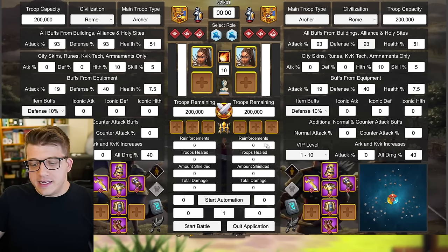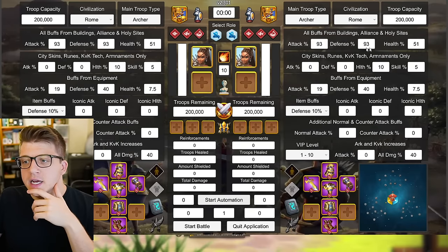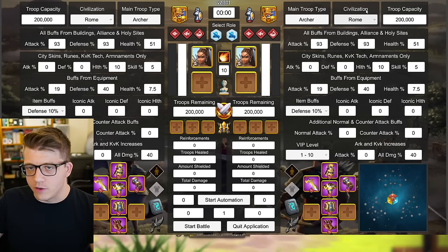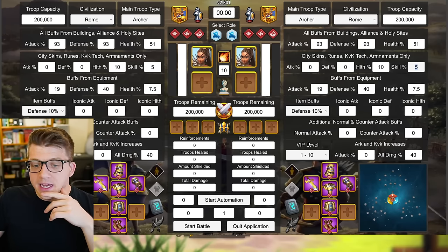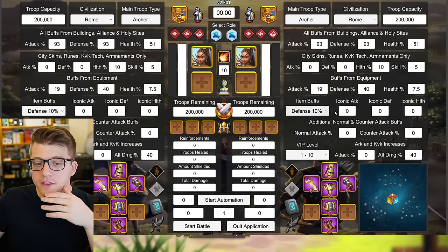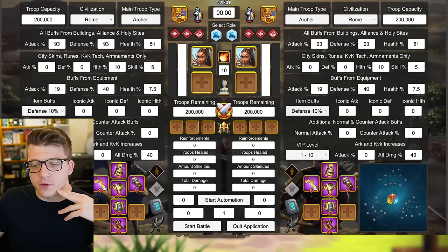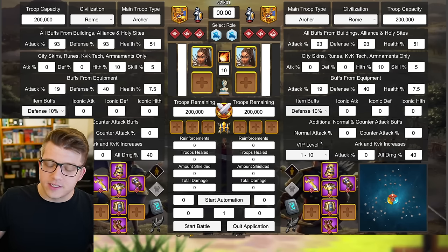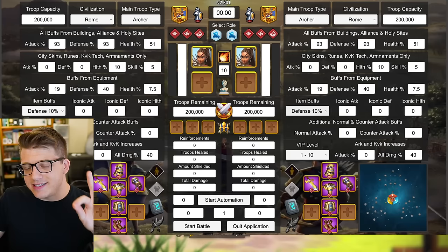I moved forward and asked: can we change capacity on one side? Yes. Can we add bonus damage on the map? Yes. For the 10% chance of 5% damage boost I assumed roughly 2% all damage at all times since there's no way to put real randomness into the system. I controlled for Rome civilization — no special archer unit — both sides had a 10% health rune, 5% skill damage skin, 10% defense token with 40% all damage, 200,000 troop capacity, and VIP level one to ten.